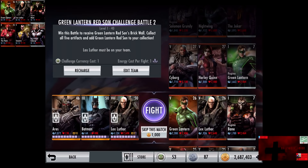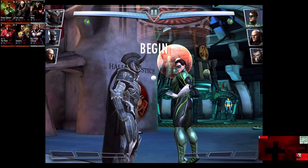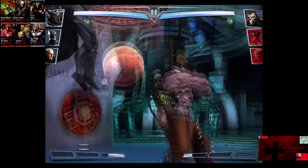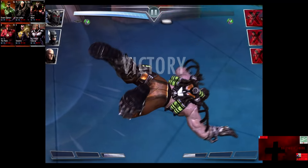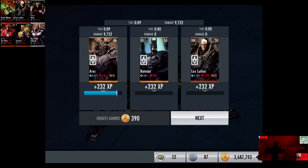In the second matchup, we have Green Lantern, Lex Luthor, and Regime Bane. Bronze cards gain a level of 26. Skip the match is 1,000 credits. Green Lantern is knocked out in two shots. Lex Luthor is knocked out in two shots. Regime Bane is also knocked out in two shots for the easy victory in the second fight. 232 XP, 390 credits. Keep in mind, my Ares is unpromoted but has 40% damage.